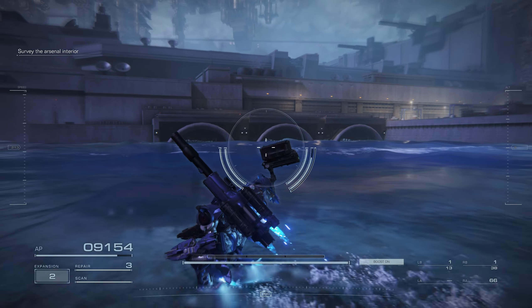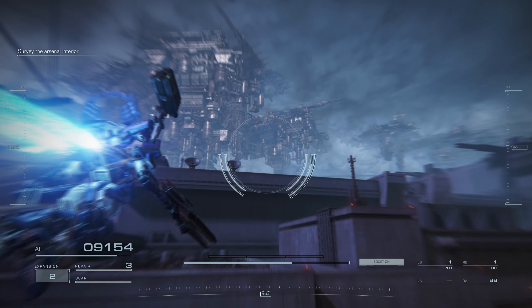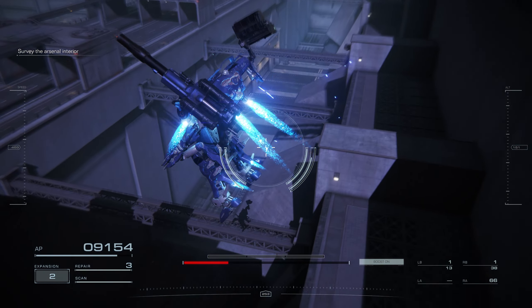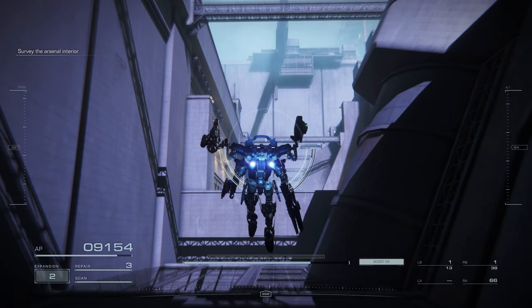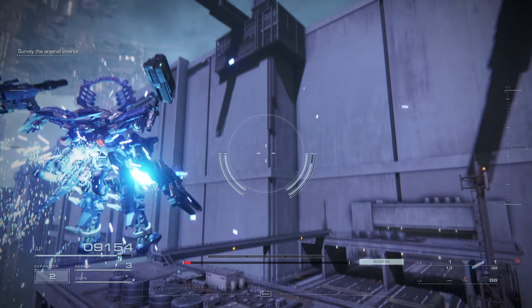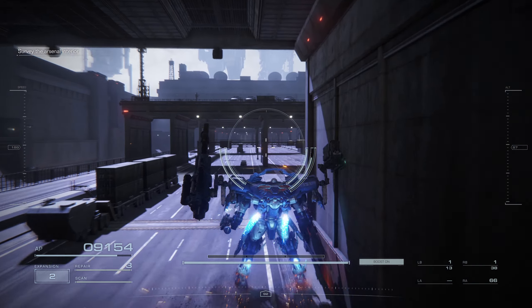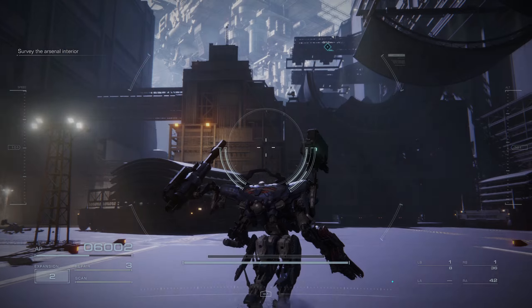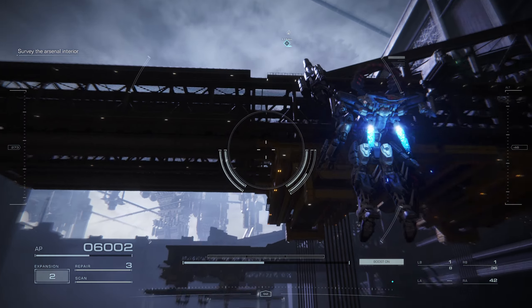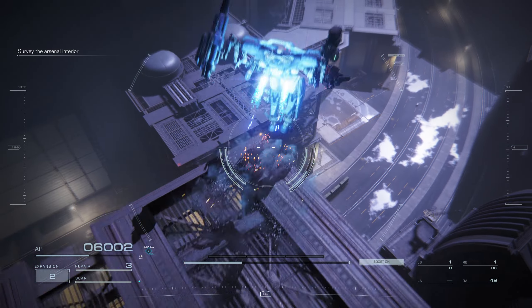Another map that I think has a great sense of scale is this abandoned Faust facility, where you fight all those invisible mechs. The entry area to this map has two distinct areas: the sea out front, and then this series of highways on the inside that are pretty fun to explore and give you a little bit more of a sense of scale. I do think the sense of scale on this map is a little bit reversed, but it looks beautiful and I would love to fight some other players on it. The interior is pretty ominous and foreboding as well, with a nice creepy vibe to it.